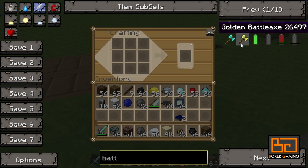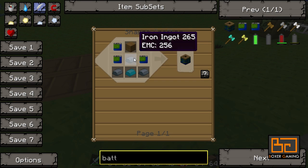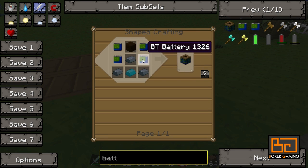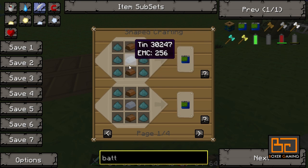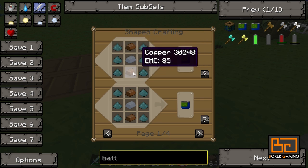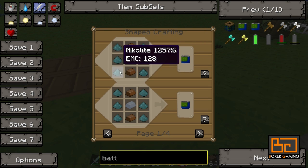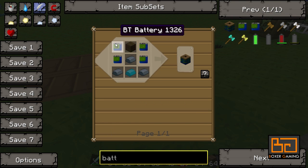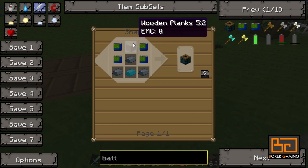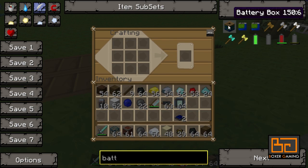There's only one level of battery box — no multiple tiers. So there we have it: the battery box. You need another blue alloy ingot, some iron, and four batteries. Those batteries are easy to make with some tin and copper. You put wood here, iron around it, the blue alloy ingot, and four batteries — that makes you a battery box.